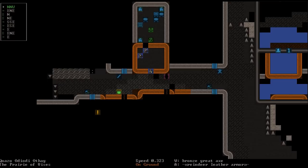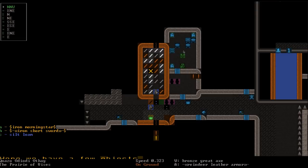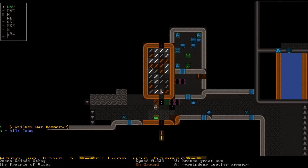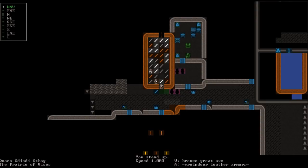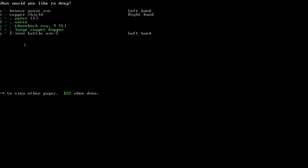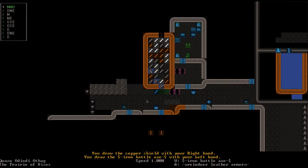Over at a weaponsmith shop, there's an iron battle axe. We pick it up. Press R to remove it from our backpack, then drop our bronze great axe. We draw our copper shield and the new iron battle axe. Someone may have a problem with that, but until they say otherwise, it's mine. Let's go check out the fortress nearby — we are now at the walls.